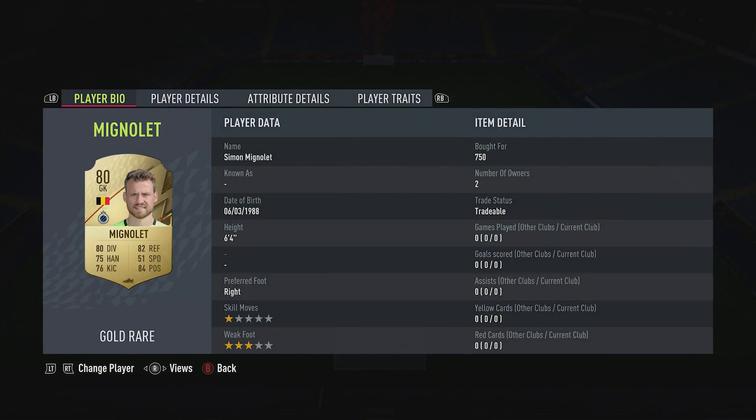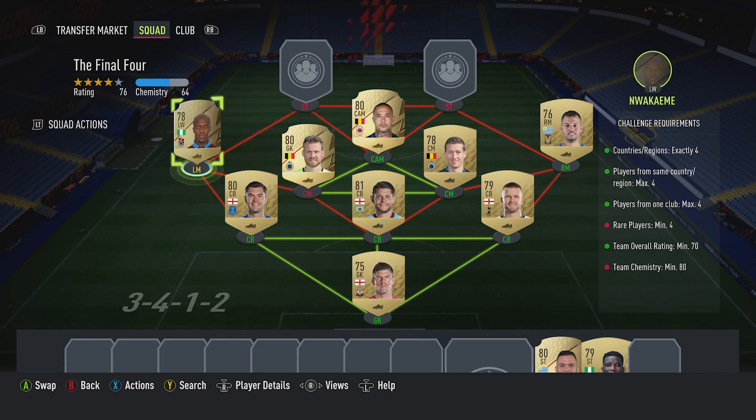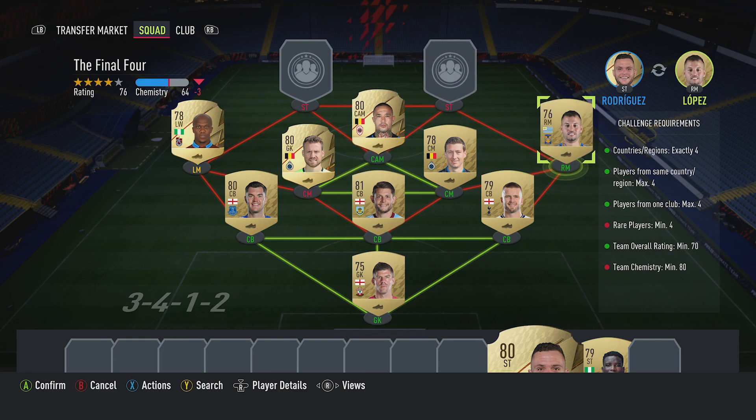The CAM is Refaelov Nainggolan for 700, plays for Royal Antwerp FC in the Belgium first league and is from Belgium. The center mid on the left - who is listed as a goalkeeper - is Simon Mignolet for 750, plays for Club Brugge in the Belgium first league and is from Belgium. The left midfielder, playing as a left winger, is Andi Nkama over 1000, plays for Trabzonspor in the Turkish first league and is Nigerian.